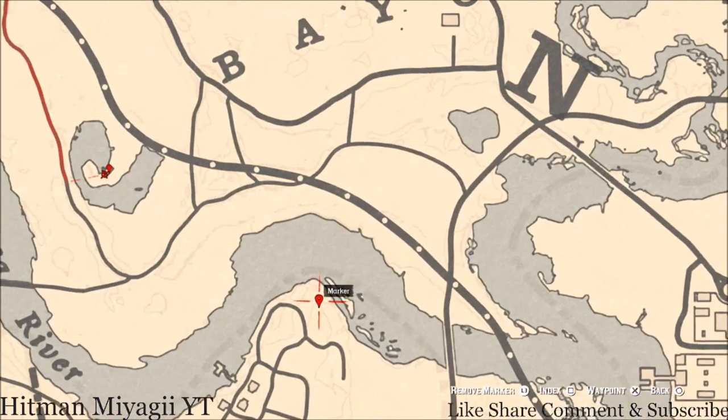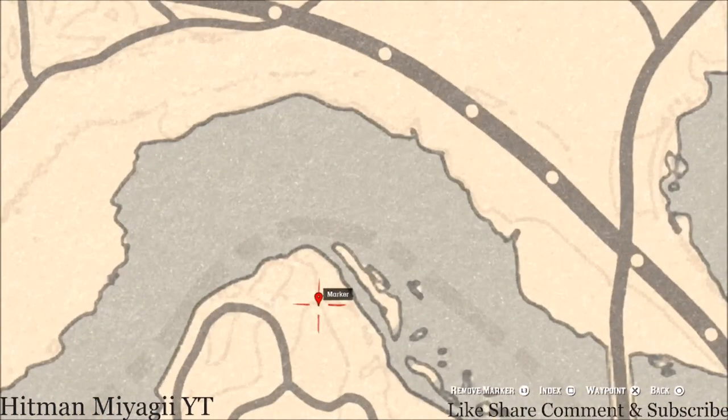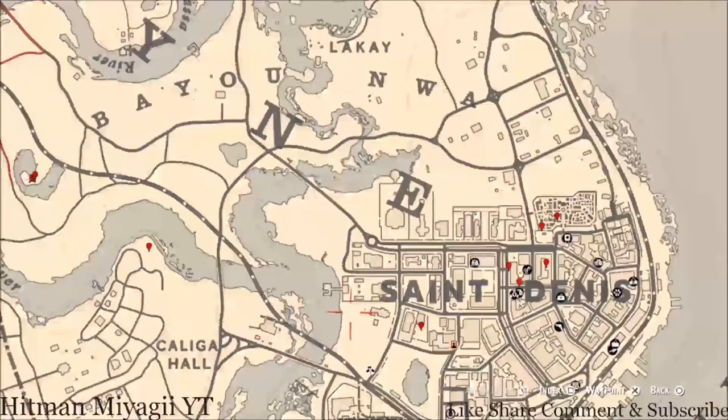Down here at the next marker there's a bird egg in a tree. Shoot it down with a varmint rifle or a bow using a small game arrow. This bird egg is an egret egg — E-G-R-E-T. Never forget to shoot it down with the varmint rifle or a bow using a small game arrow.